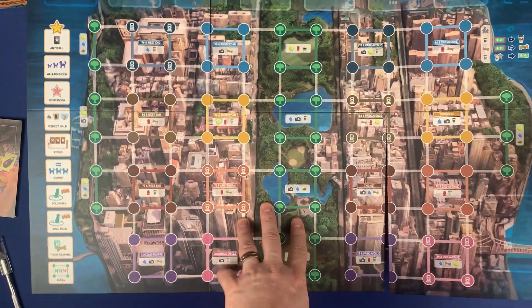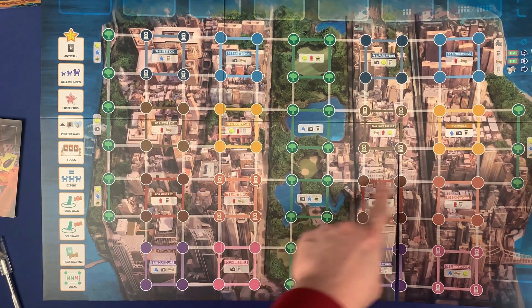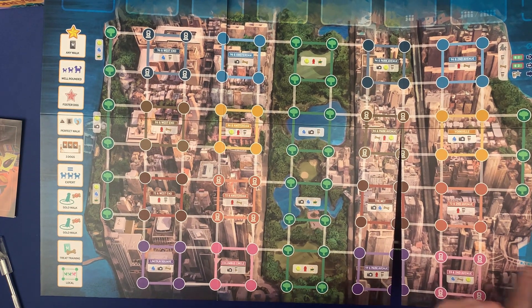Very colorful, really nice — I like the artwork on the board. You have Central Park here, which is nice. I like just the way the buildings look. You get the bridge.